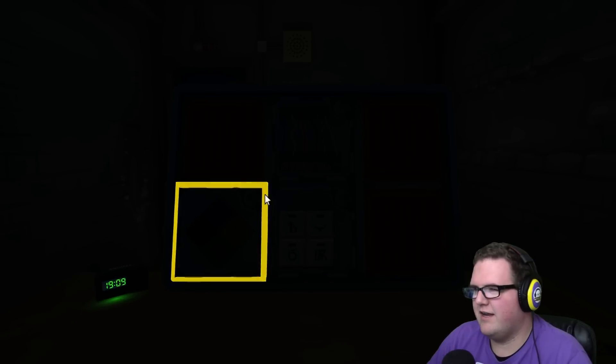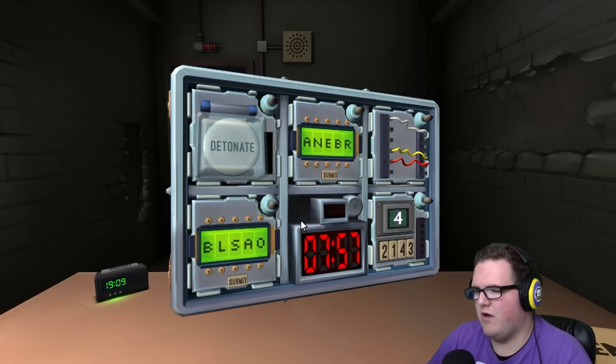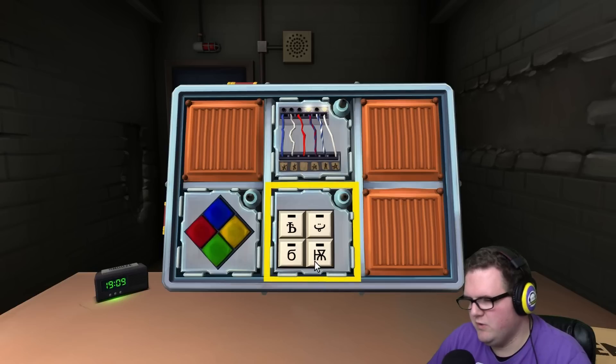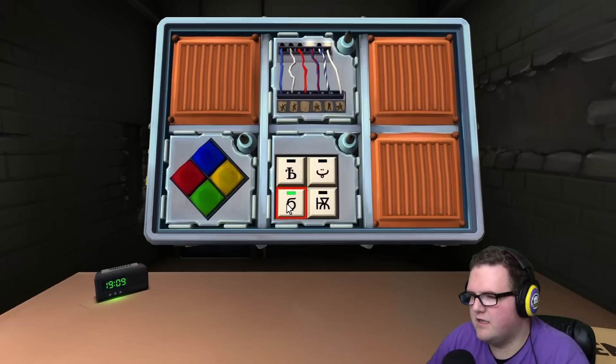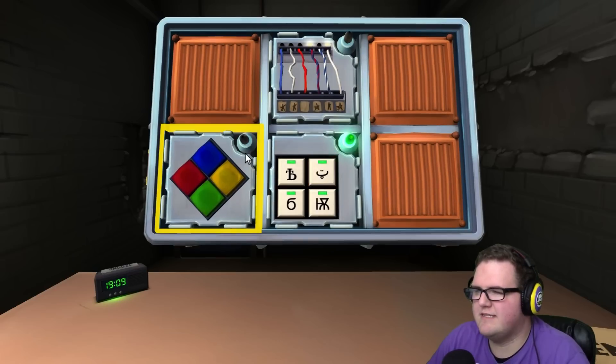I'm losing hope a little bit. Oh sweet, symbols! I've got one we've never done before. I've got a B with a T on the stem, a smiley face, a Cthulhu, and a squishy six. Squishy six, BT, Cthulhu, and smiley face — done!